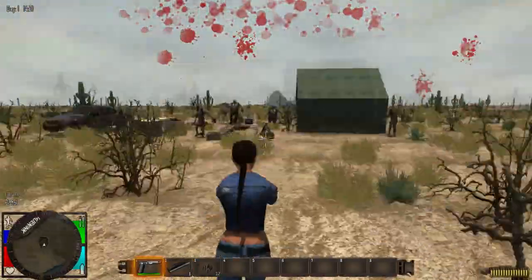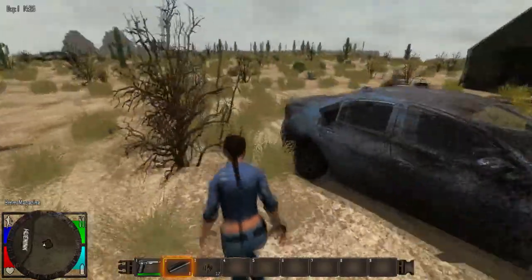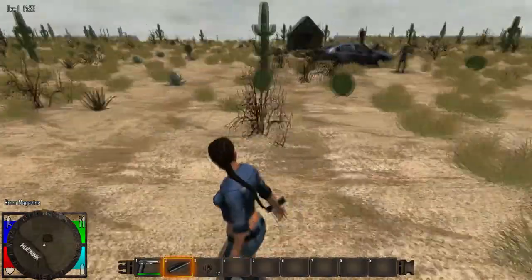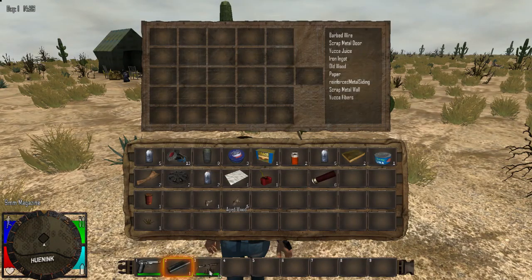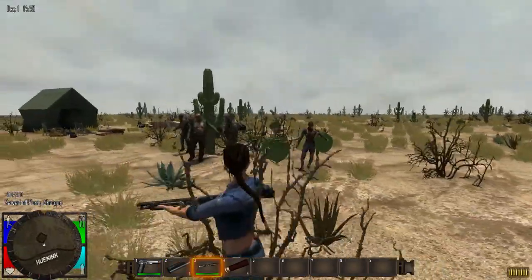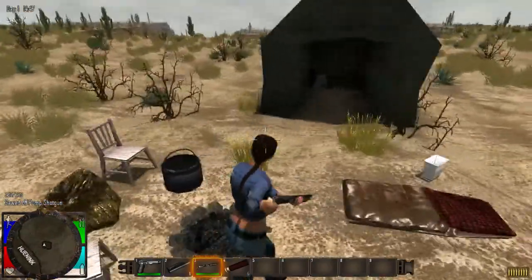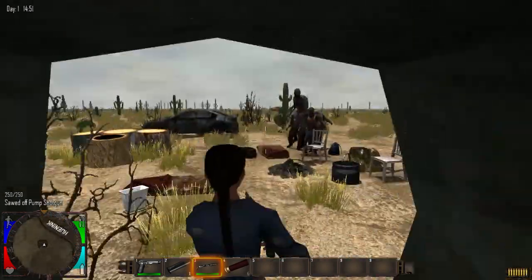He just walked right up on me and I was pushing the wrong button. The health is the little red bar with the heart - I believe it slowly regenerates. I'm still trying to get used to the controls. I'm putting the shotgun ammo on the hotbar too because it needs to be on the bar to reload. I don't really want to shoot them because I don't want to use up ammo - I just want to lead them away.